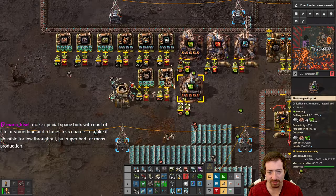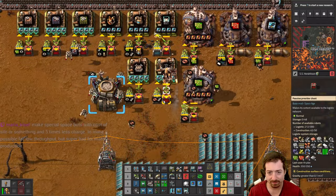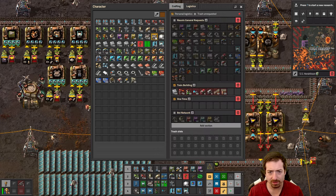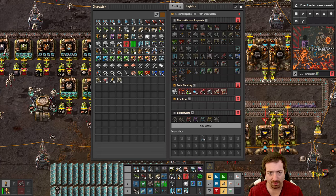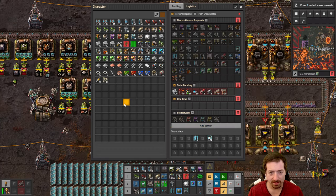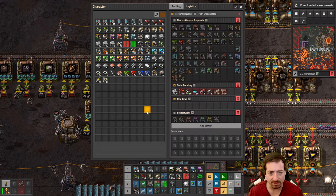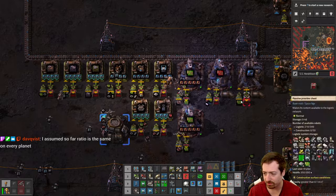I'll put these robo ports into the network. It was satisfying all of my personal requests first — let's let the bots do what they need to do for a minute, that should help. I wasn't requesting speed ones but yeah, we'll just turn off personal requests for a minute.